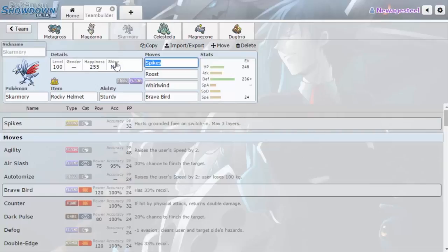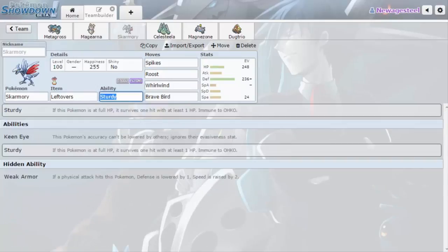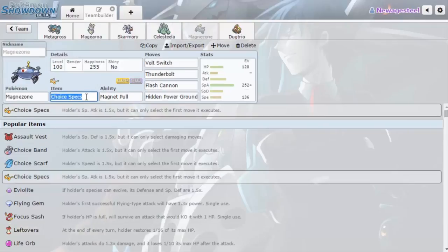We've got Metagross with Bullet Punch, then standard Specs/Assault Vest Magearna, and Skarmory as our defensive mon. I kind of like Rocky Helmet to an extent, but the reason I have Skarmory is to take hits from Pheromosa and take High Jump Kicks — otherwise nothing else on this team takes High Jump Kick well. Leftovers helps guarantee surviving a two-hit KO. Then we've got offensive special Celesteela — I really love the special set.